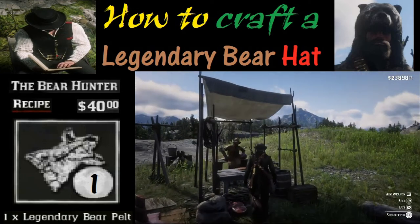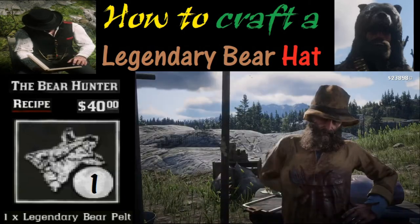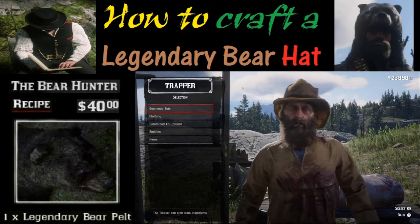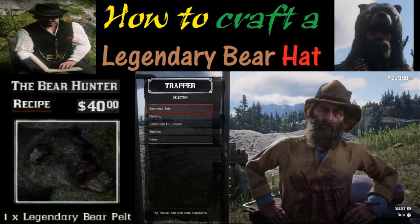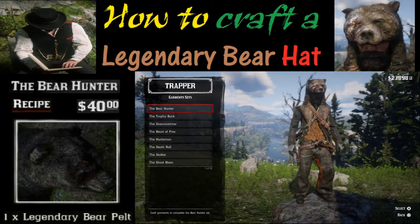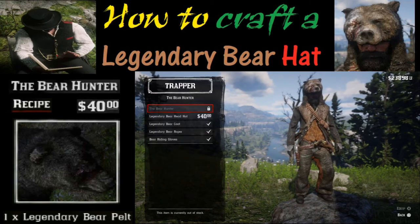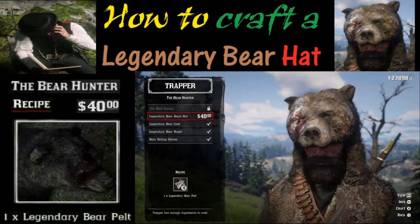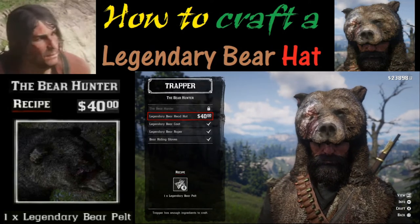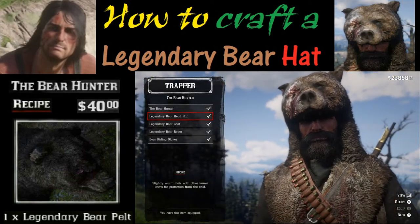Hold down the L2 button and then the triangle button to buy. Go to garment sets and hit X to select. Then go to the Bear Hunter set — the first item — and hit X to select. From there, scroll down to the second item, Legendary Bear Head Hat, and hit X to craft.